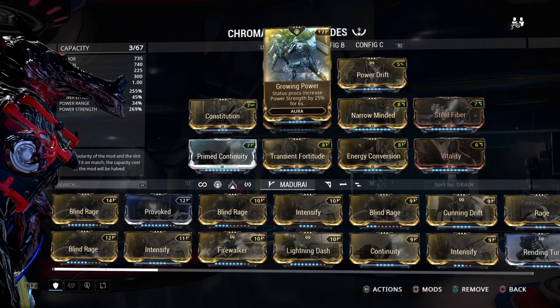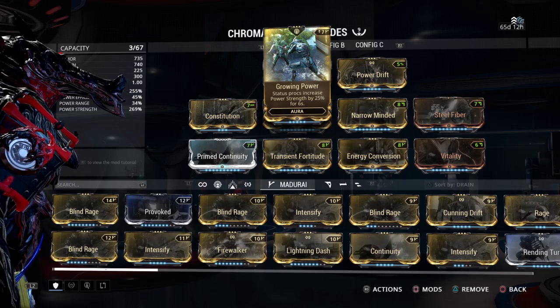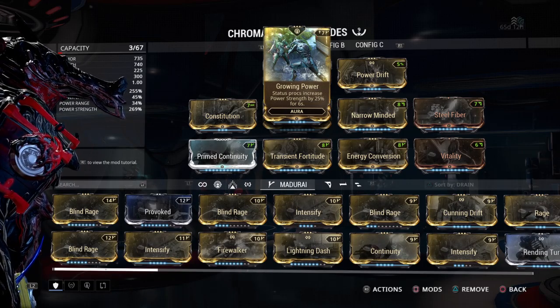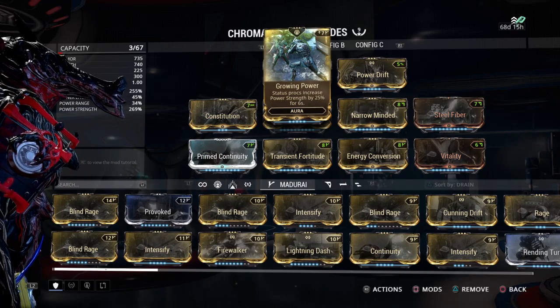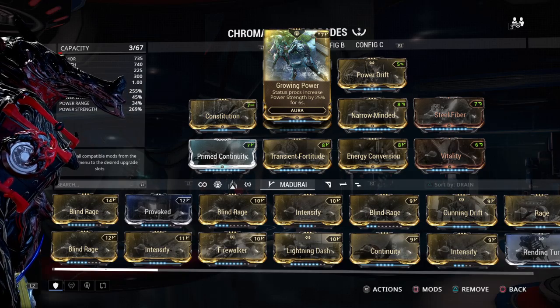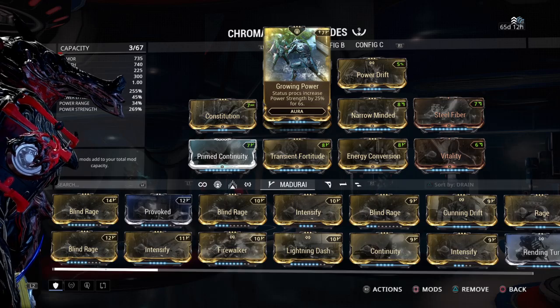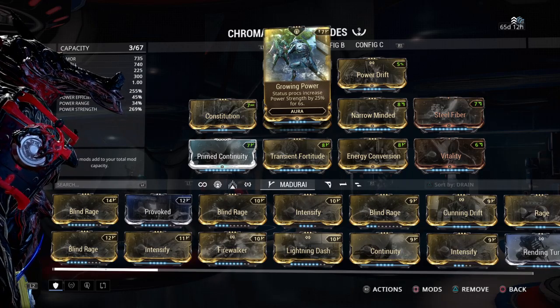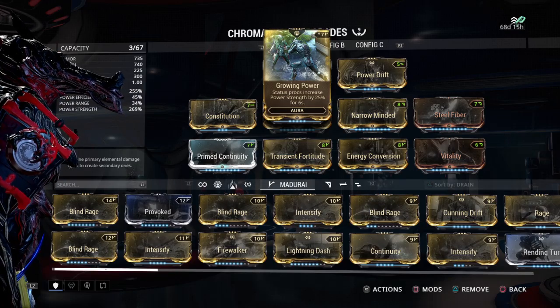Your armor is a phenomenal amount — you're looking at about 14,000 armor on this build. With Arcane Grace, you're building that health back, with little being taken away. Of course it scales the staggers off as you get higher and higher with that armor, but if you're a Chroma fan like I am, you can never have too much armor.